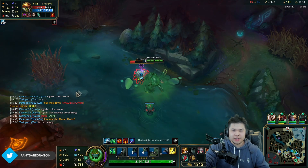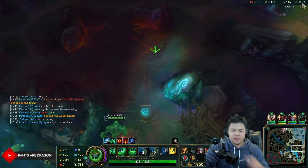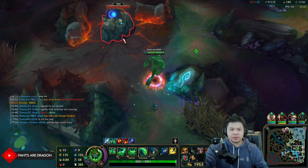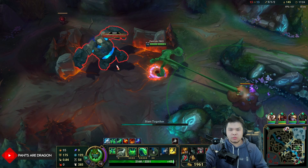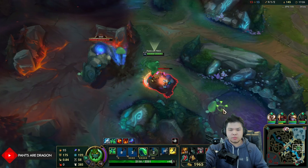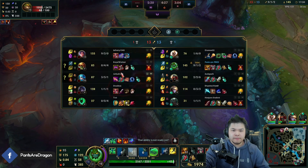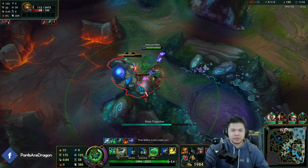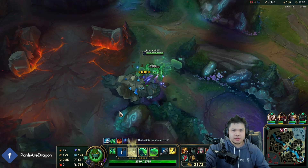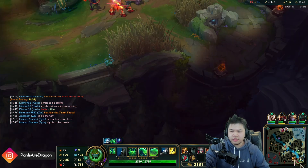I didn't want to go in on Thresh because I know I can't one-shot him - he's a little tanky. That's why I just held off. He has the Aegis, so not much I can do. And then Thresh's going to play his Lantern. Anyway, Thornmail's OP. You can fight this.